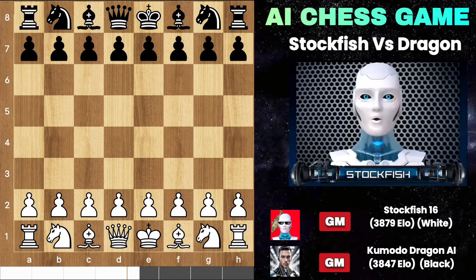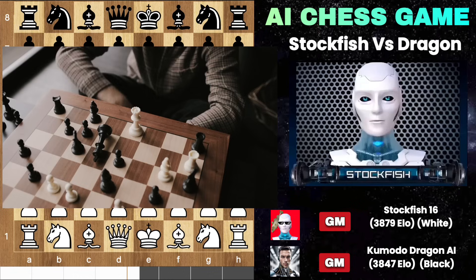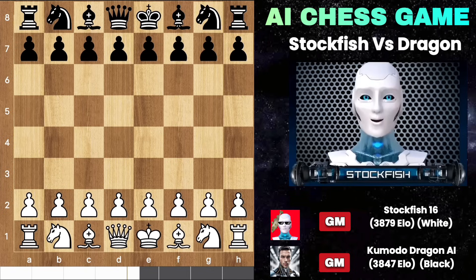Hello chess enthusiasts, how are you all doing? You might be familiar with the powerful chess AI Alpha Zero, but there's another formidable opponent lurking in the shadows known as Komodo Dragon Chess AI. Recently I had an intense match against it where I made some bold sacrifices including my rook, so let's go.